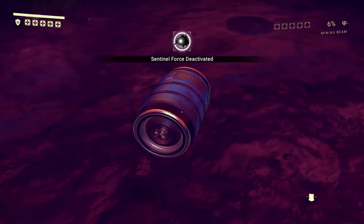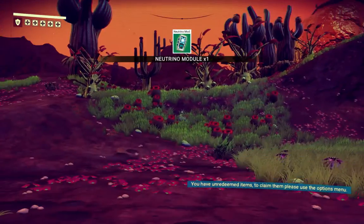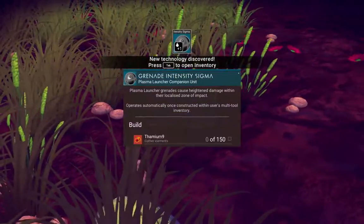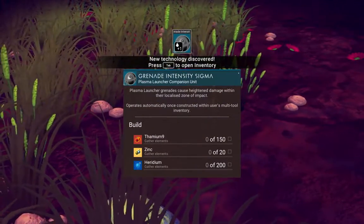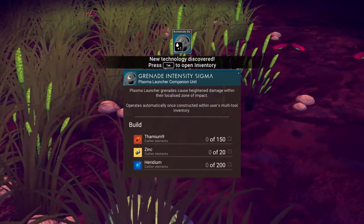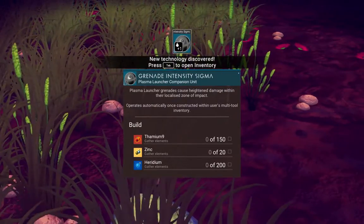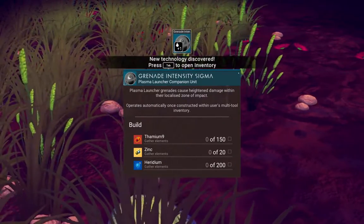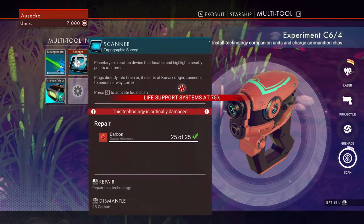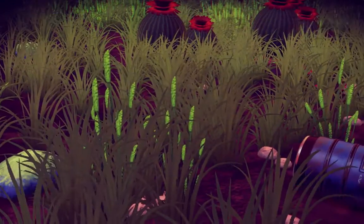Neutrino module, sounds good — where'd the other guy fall? New technology: grenades. Plasma grenade. Plasma launcher grenades cause heightened damage within a localized energy field, automatically once constructed within multi-tool inventory. Thamium 9, zinc and heridium — stuff that we need to get anyway. Scanner — light support power. We can finally fix the scanner. Let's come back here.